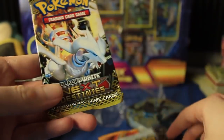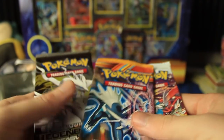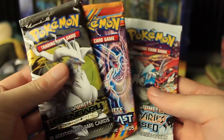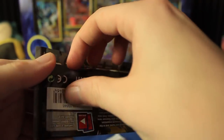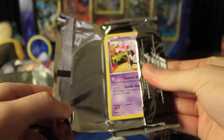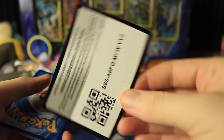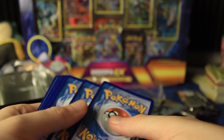I'm pretty sure I've opened Boundaries Crossed — I don't think I've ever opened a Next Destinies pack on this channel, so I think that's a new one. Let's go ahead and start with the newest. I think this is the order, so this is the newest one here. Let's get to Legendary Treasures — a very bizarre set. I think it's a reprint set with reprints from different Black and White sets, but it's a little bizarre because it has sparkly cards in them.